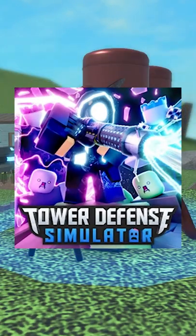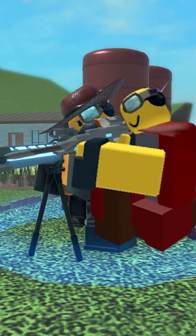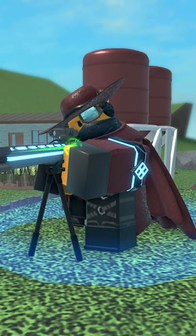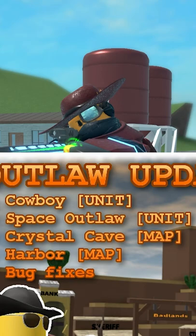The Ranger is a tower that got its name in the overall update. Previously this tower was known as the Outlaw and was added on the 29th of June 2019. Actually, this tower's official name is called the Space Outlaw, as per the thumbnail for the Outlaw update.